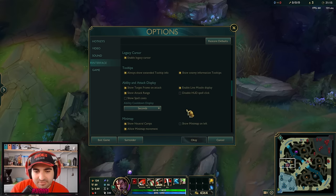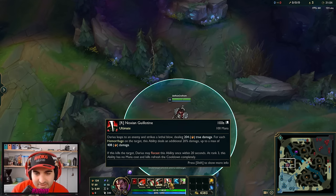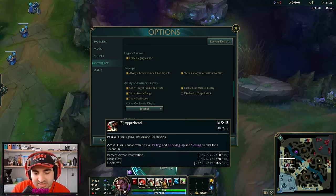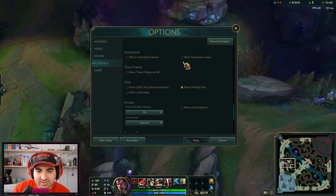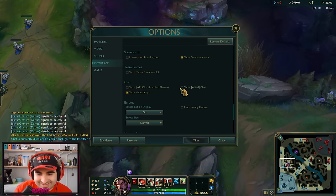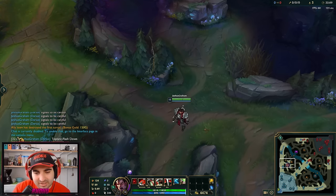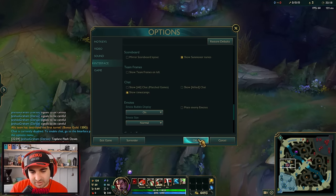For tooltips, make sure the advanced tooltip option is enabled — by default you have to press Shift to get all the stats and math on an ability, but you want that to show by default so you can see all the stats at once. Enable 'show spell costs' so you can see the mana cost of all spells and better plan your all-ins. By default, you should have both chats turned off — chat is completely worthless and you don't really need it. Enable timestamps though, because when you ping something like 'Darius Ghost,' you can see the time it was pinged and calculate when it's back up.